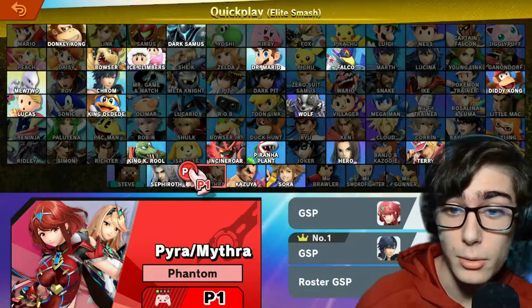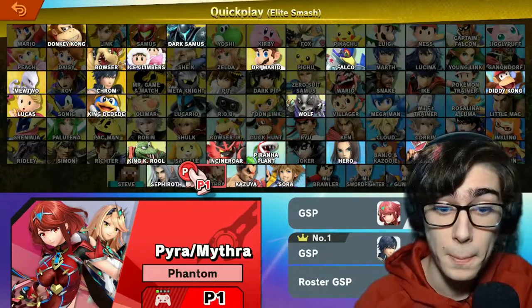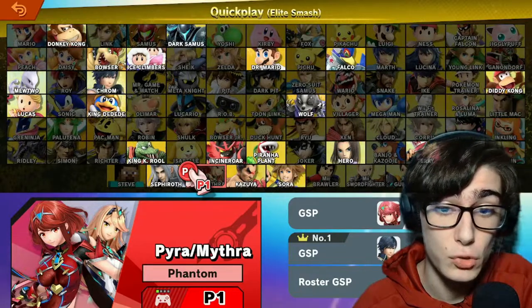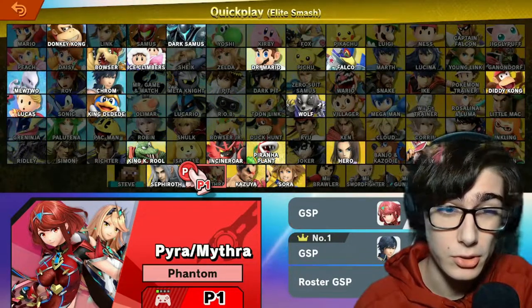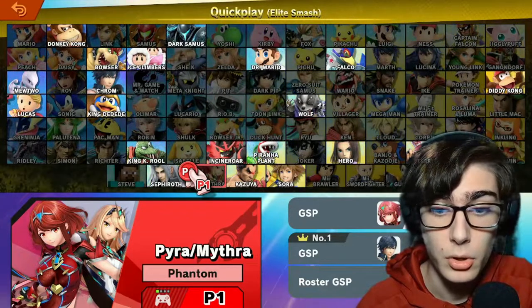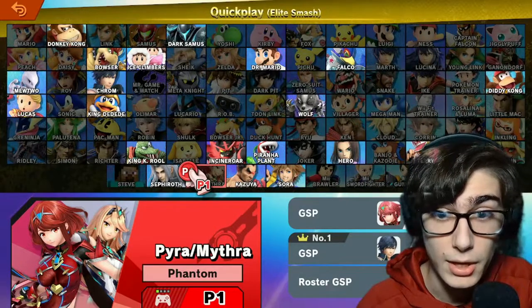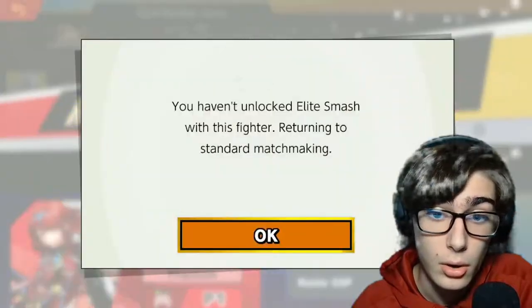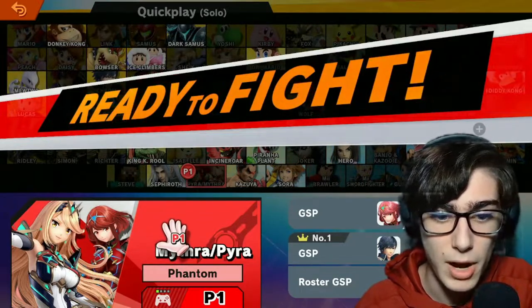Pyra and Mythra have a move — their down B — which allows them to switch between each other. While I could easily just play through it normally, I wanted to be a little different. For the first half of the video, we're going to be playing only Mythra, and then halfway through we're going to switch and play Pyra. I hope it sounds pretty good!